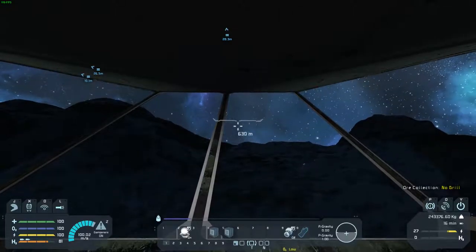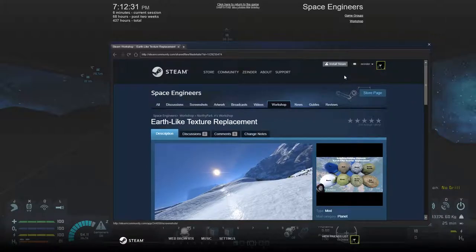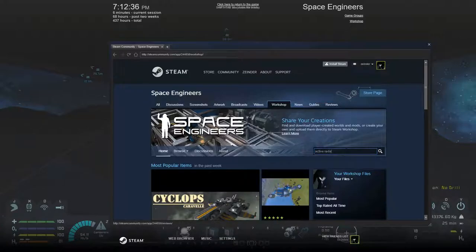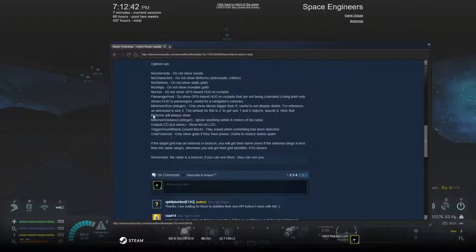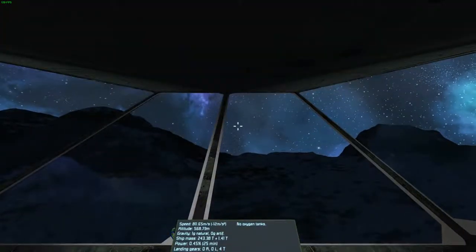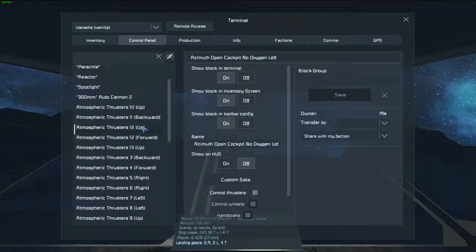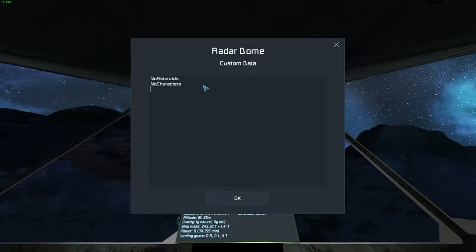I should have looked up the thing to put into the active radar. I've got this open already, so let me look it up. I am using Active Radar Update specifically. The line we want is minimum distance. It has integer listed in parentheses, but I don't believe that's how it works. So we'll just do... 30.